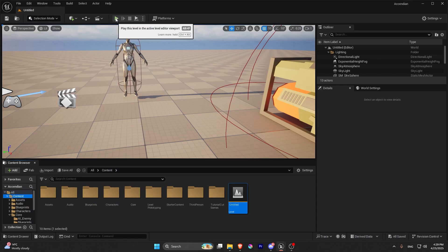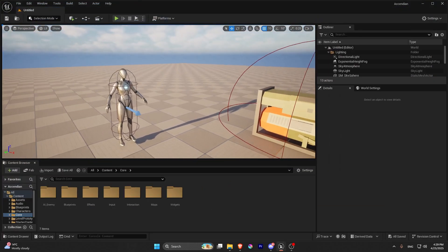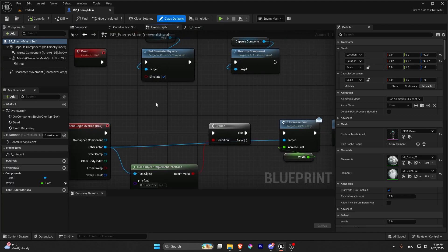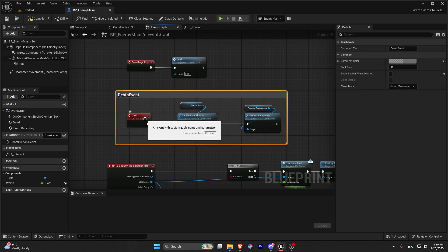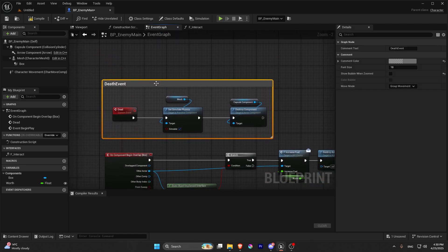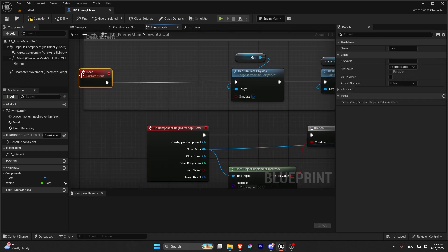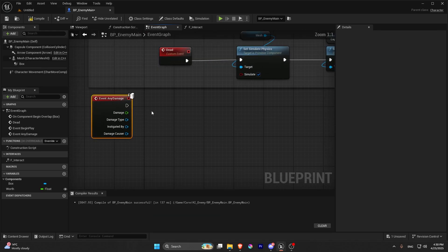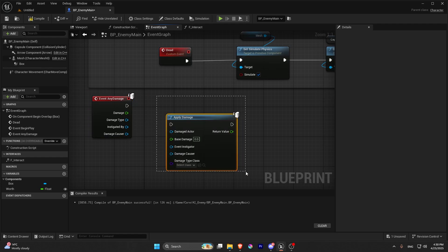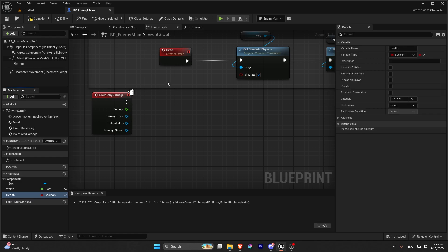Today we're going to create a gun system so we can kill our enemy. We have this AI and if we go into its event graph, we created this death event — we can comment that out. In Begin Play, delete the dead event because we don't want that here. We're going to use an Any Damage node so that when we deal damage to this actor, it communicates through that node.